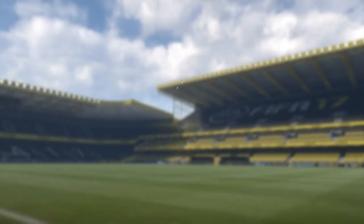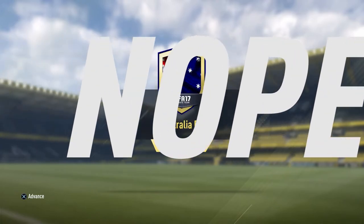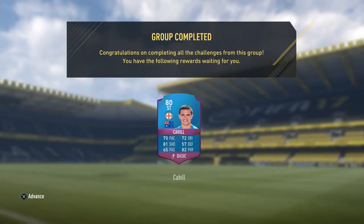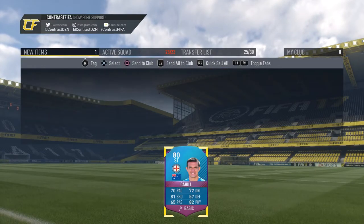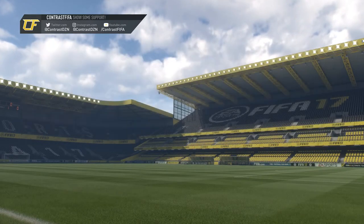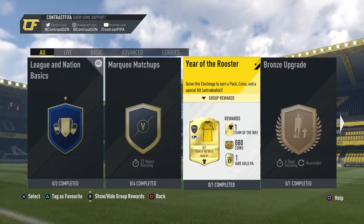I'm never going to use him but this video is going to be pretty short so I'm going to make a squad with all my squad builder challenge players. Let's advance - there we have it, Tim Cahill. He looks okay, maybe a super sub. Let's send him to the club and go make the team.